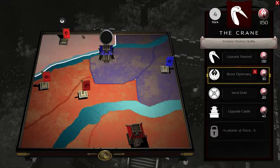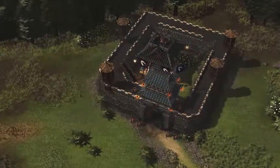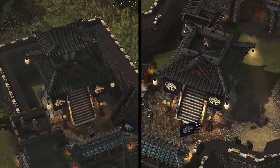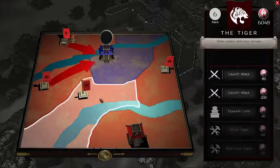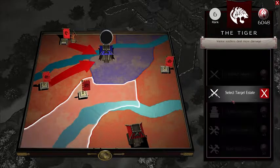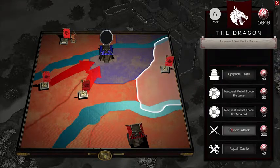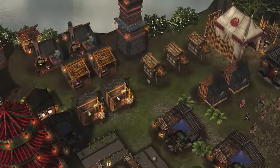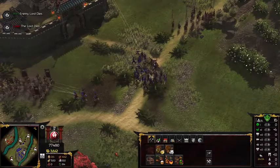Early on, players can boost their diplomacy and gold reserves with the help of the Crane Warlord, who also has a unique perk that boosts popularity within the castle. Later in the game, we might turn to more military-focused Warlords like the Tiger and Dragon. These more aggressive Warlords can do everything from increasing melee damage and offering spiritual guidance, to growing your army with special units and even launching a full siege attack on the enemy. Utilize each Warlord to boost your industry, fortify borders, forge weapons or launch a pincer attack, and you'll dominate the battlefield in no time.